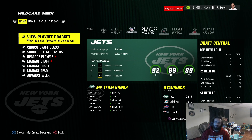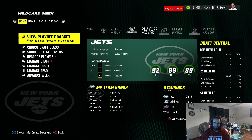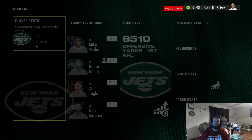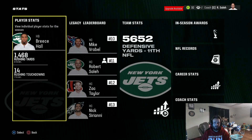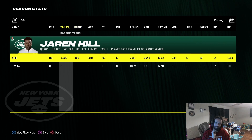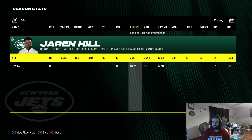Here in year three, we went 12-5 — nothing to complain about, still got a first round bye. We had the best offense in the league and the 11th-best defense, so defense can improve. Jaron Hill with 4,300 yards, 40 touchdowns, only six interceptions, and 75% completion percentage.